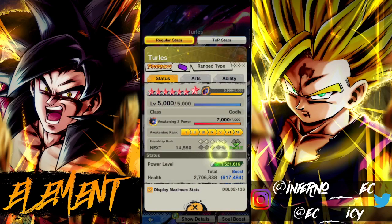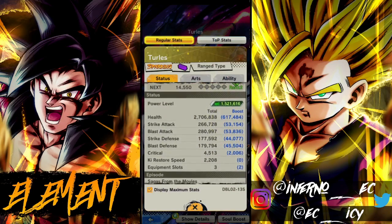First up, let's check his stats. At 14 stars, strike attack is at 260 and blast attack is at 280. He's a range type, so 280 is pretty normal for a Zenkai nowadays. His blast is pretty good, his strike is okay for a Zenkai but nothing crazy — obviously he's a range type so it's like that.